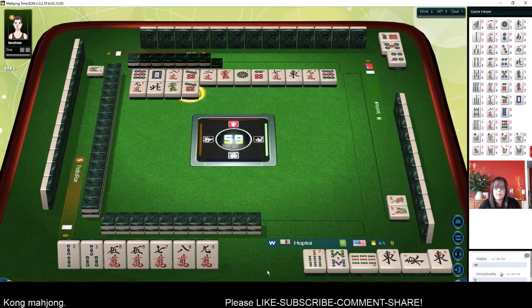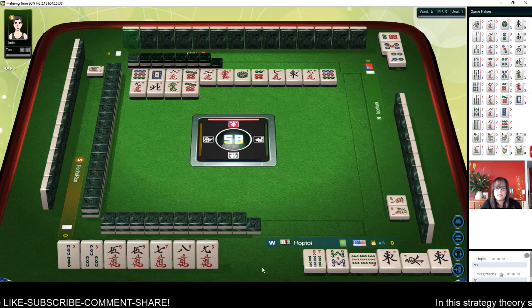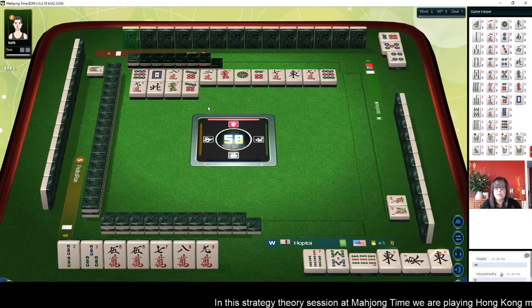One, two, three, four discards — ready to win and under six discards. That's very good.